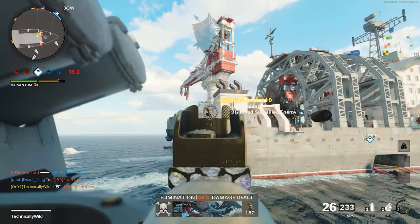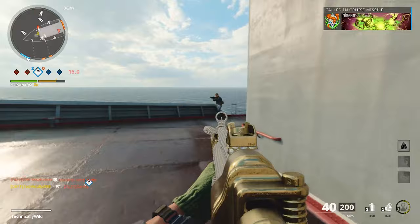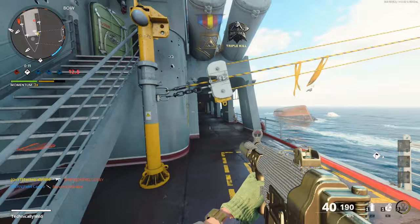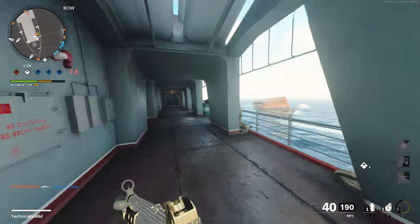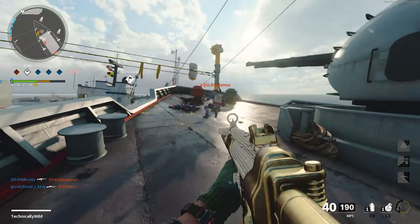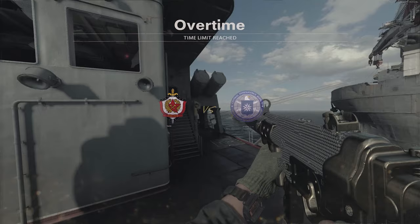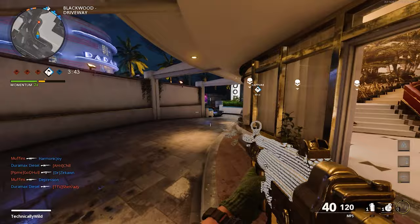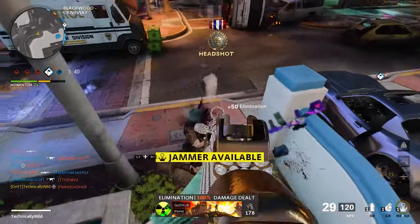To complete point blanks, rush Hardpoint with stun or smoke grenades, rush the opposing spawns in Nuketown, or rush active objectives like the B flag, Hardpoint, or assault point — get right up close to the enemy and you'll rack up point blanks. The easiest method is Combined Arms Assault: since spawns are predictable, get into the enemy spawn and run right up to snipers and campers to get point blank kills.